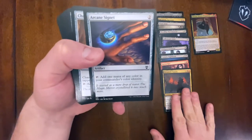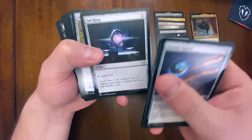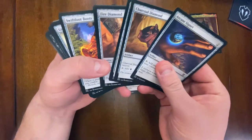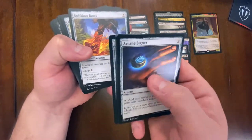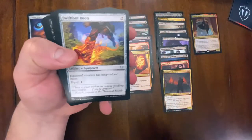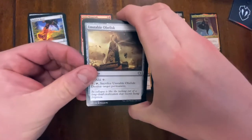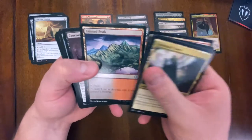Arcane Signet, and now we're into the artifact section. One mistake I've made in recent deck techs is taking out a lot of mana rocks - I get so excited about all the different cards in EDH that I want to play them over mana, but if you have mana issues you can't do anything. We've got Swiftfoot Boots, and wow - Unstable Obelisk, which is a mana rock you can later sacrifice to destroy a permanent. Pretty good. Command Tower in the lands.